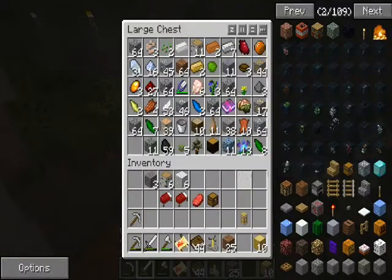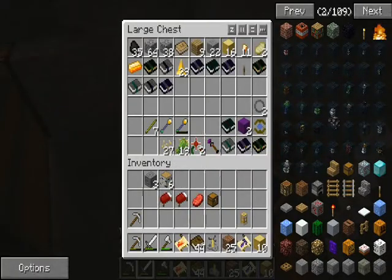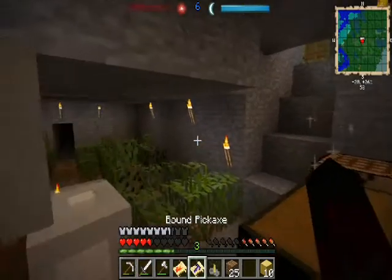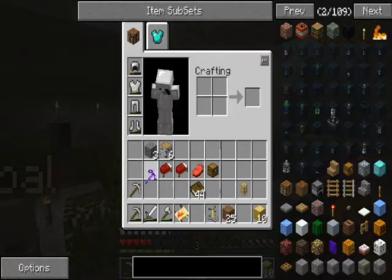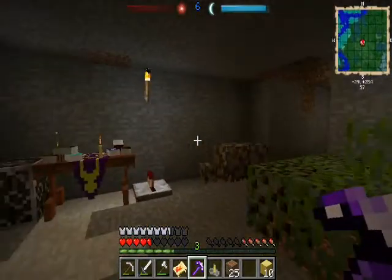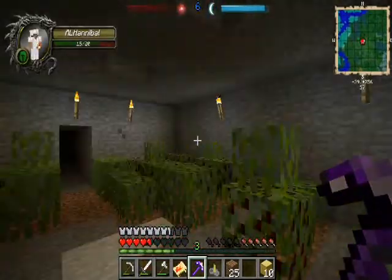We should totally bind a pickaxe to yourself before we sign out. How does it work? Hold right click and then cast it just like you would any other spell and it becomes a pickaxe. Eventually it'll disappear and become the spell again, but it'll show up forever — you always have it. Awesome.